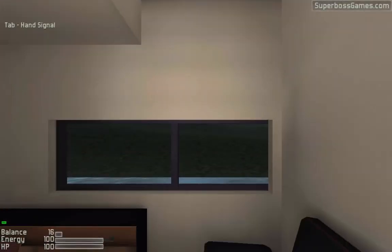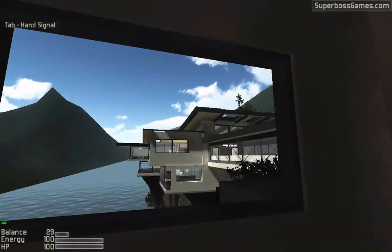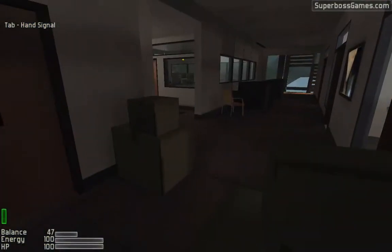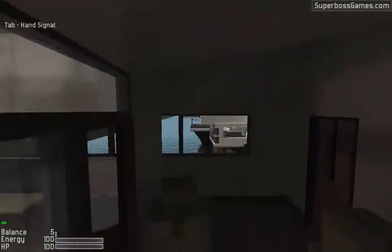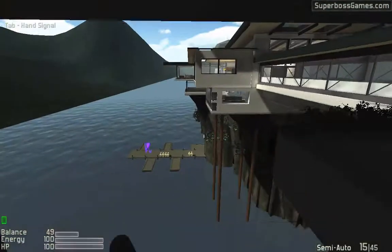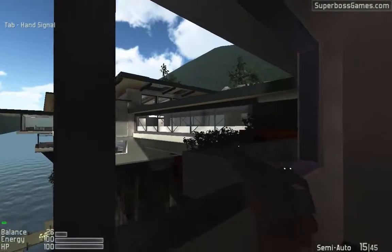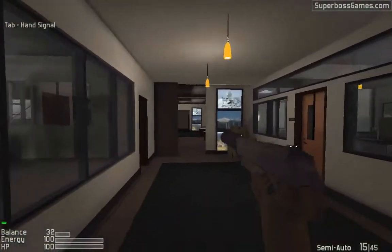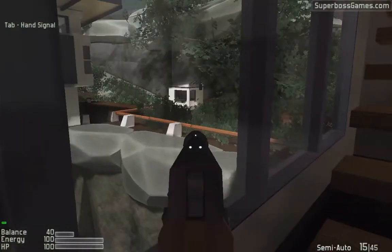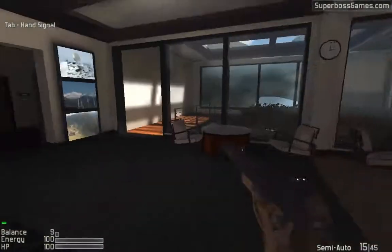I'm going to join the guard team again. Before I start, let's highlight the fact that the map is essentially split up into three areas. We've got the guard side, which is the side I'm located in right now. We've got the intruder side, which is that building. And then the third area is anything in between — the water, the bridge, and the garden on the other side. That's the middle bit, and I'm currently in the guard side.